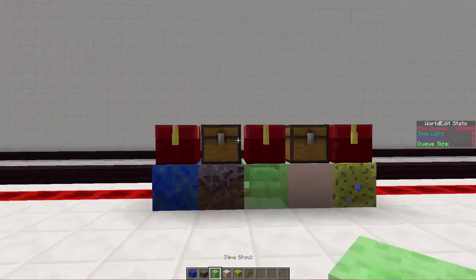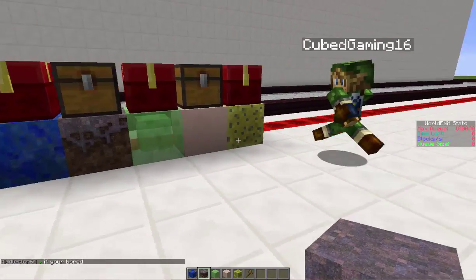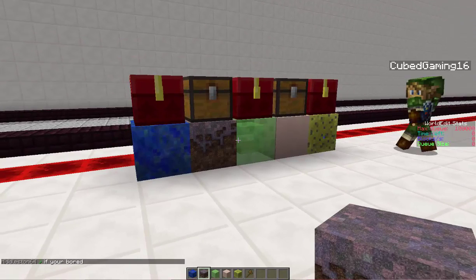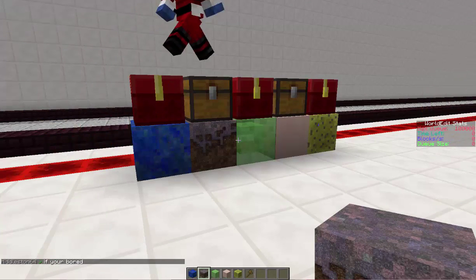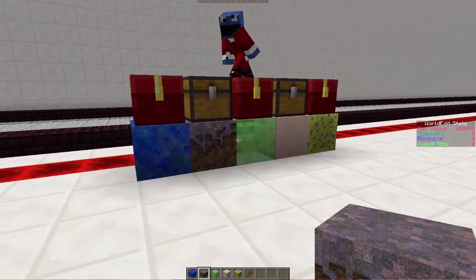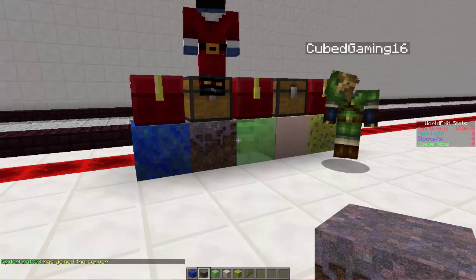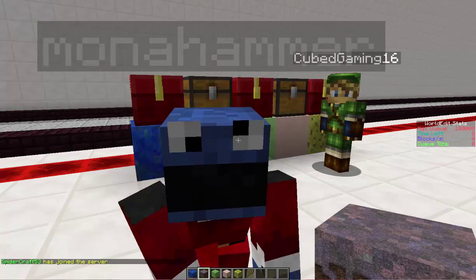Alright guys, so you might be wondering why we've set up what we have right here. The reason we've done that is so we can — the blocks that are set right here is what we have to use in our builds. We can use anything else, it can be any style, whatever, but these blocks have to be there.